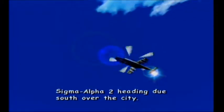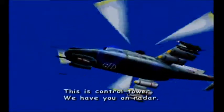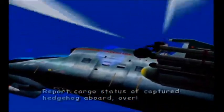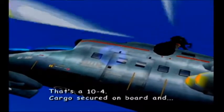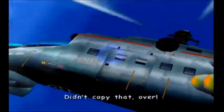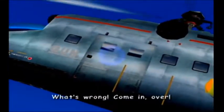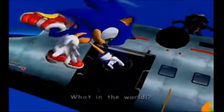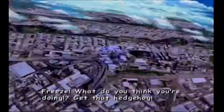Sigma Alpha 2 heading due south over the city. We're en route. Everything's a go. This is Control Tower. We have you on radar. Report cargo status of captured Hedgehog 4. Over. That's a 10-4. Cargo's secured on board, and... What? Hedgehog is gone. He's taking out everyone aboard. Freeze! What do you think you're doing? Get that hedgehog!